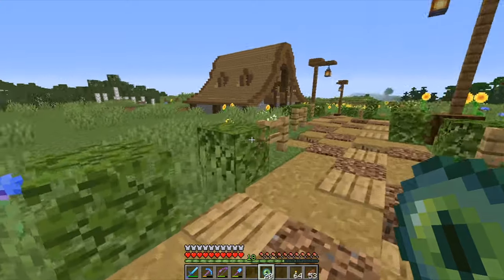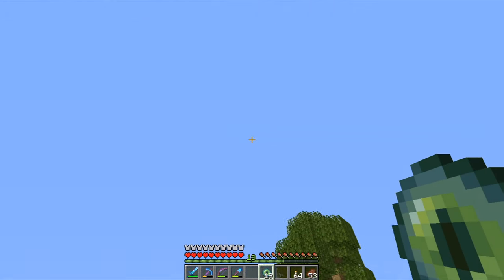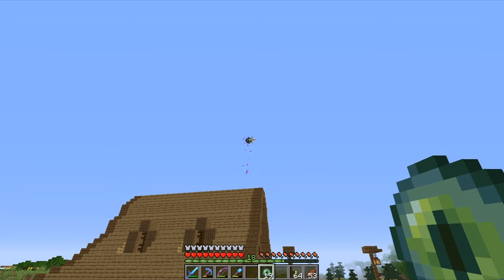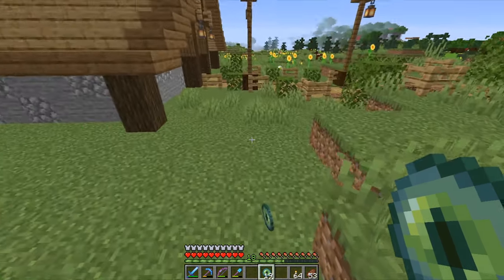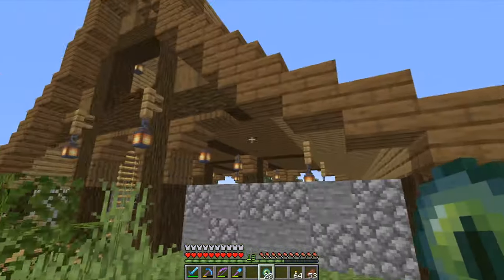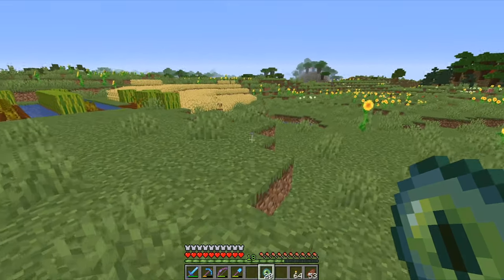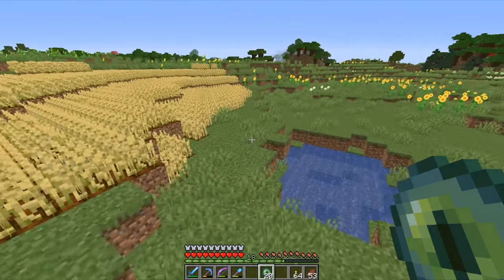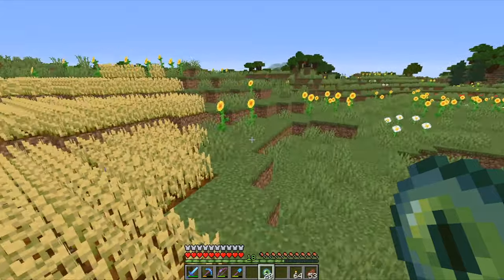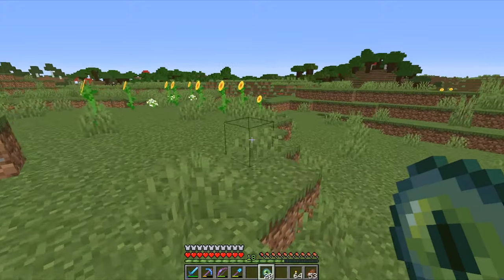So how to find a stronghold: go to an open field and throw the Eyes of Ender into the sky. It will show the direction you need to go. Then just travel a few hundred blocks in that direction — you don't want to throw the Eye too often.